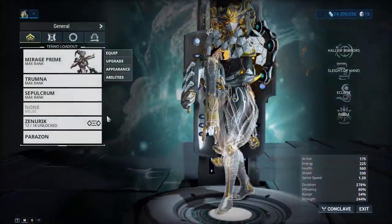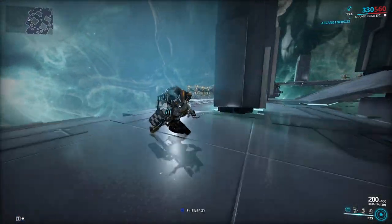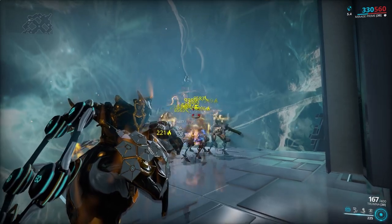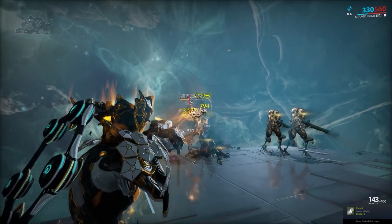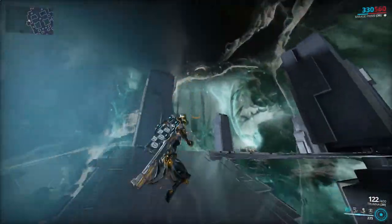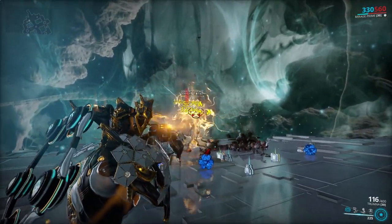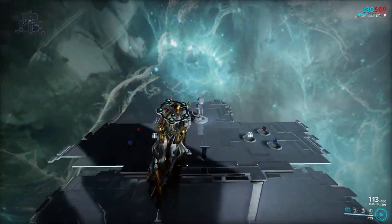I'll show you what Hunting Munitions is like as well. It does slightly less burst, but the Slash procs over time will melt — yeah, it does stupidly fat damage. It's slightly slower but overall about the same; there's a very small difference. Slash procs are very nice on this weapon. Once I build the meter up — there we go — very fat Slash procs. You see those: one hit, they didn't die immediately, and then the Slash hit them for like 40k, which is fat Slash procs. So it's good.